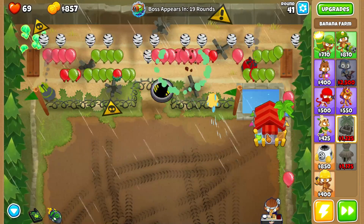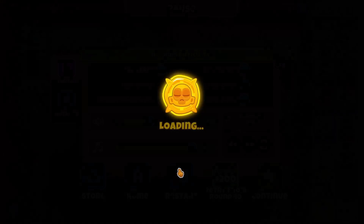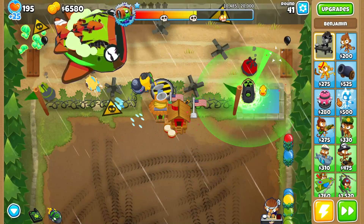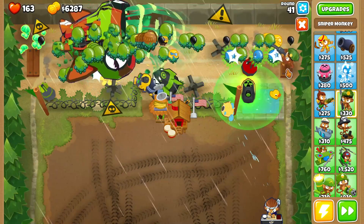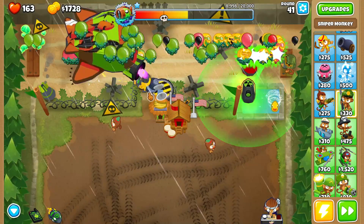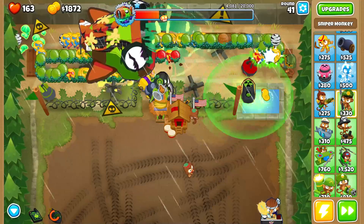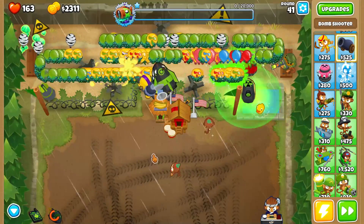I ended up selling everything for farms, which was a bad idea because zebras showed up that round. I don't have many rounds memorized — just semi-important ones like 15, 27, 28, and 30. So I decided to get bouncing bullets for the zebras and to help against the ceramic clump. Bouncing bullets actually did a fairly decent job against the ceramic wave, and it definitely wasn't as bad as the last attempt.